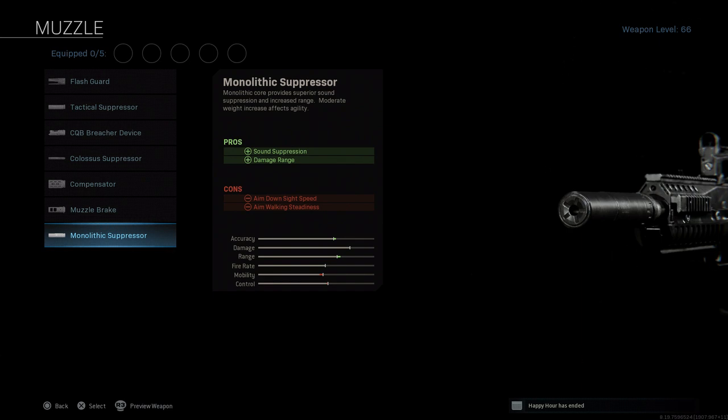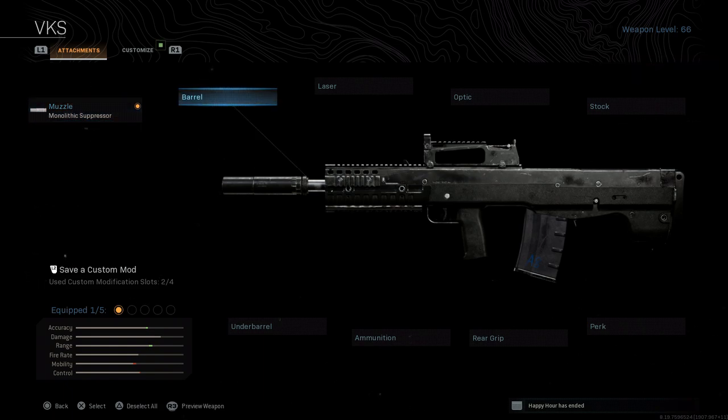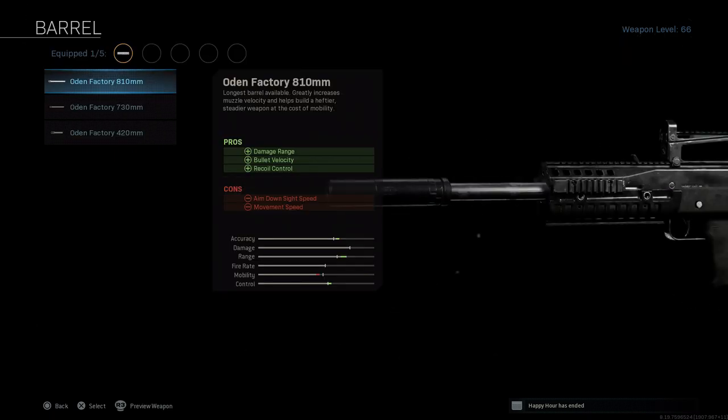The first attachment is the monolithic suppressor. This helps with sound suppression and increases damage at range. The cons are ADS speed and aim walking steadiness. It's really important because it keeps you off the minimap radar when firing, and with this weapon we want as much damage at range as possible.